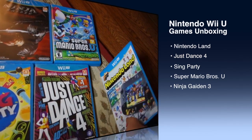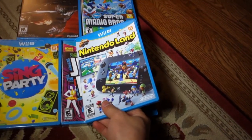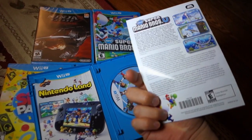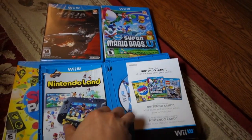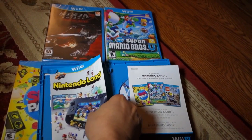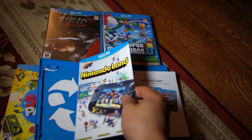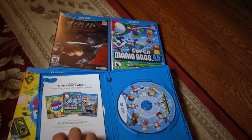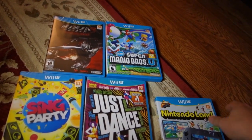So this first one here is Nintendo Land. That's what comes in it — an advertisement, a manual. I think there's one other thing in here, but it's not showing. I think there's some points or something.